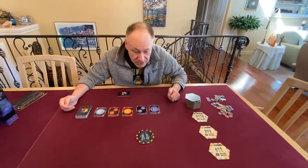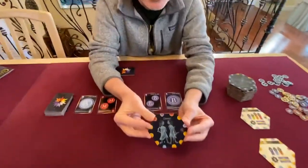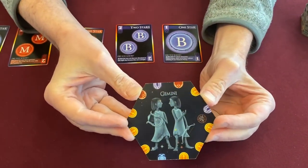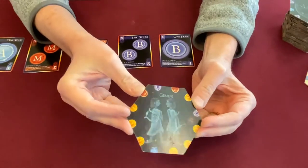So this is Constellations. This is a cool game because first of all, look at these cool little hex tiles. You've got fun little cartoons on there, and you might be able to see the little stars that actually make up the Constellation patterns that are hidden inside that Constellation graphic cartoon. The kids are going to love it.